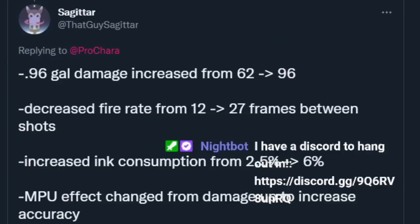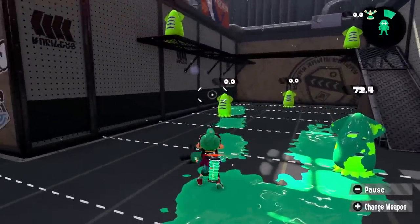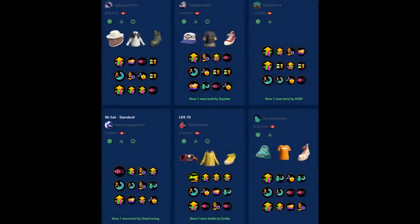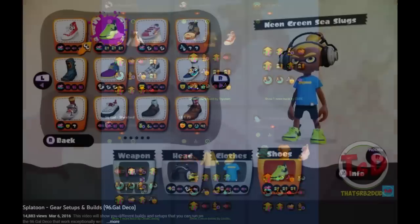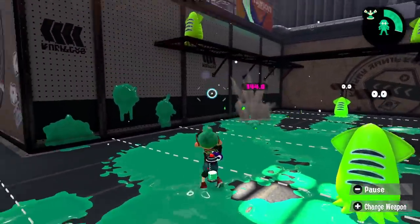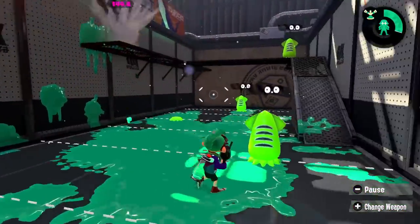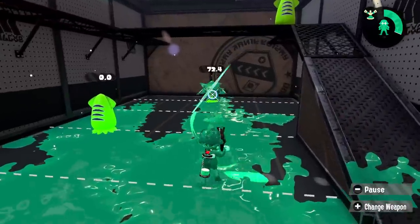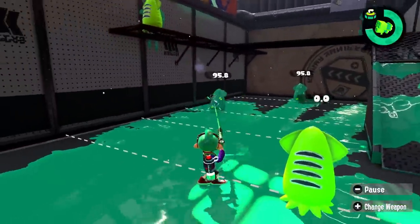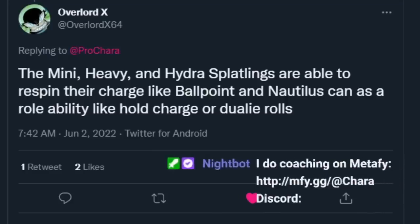96 Gal rework: damage increased from 62 to 96 but fire rate increased from 12 to 27 frames, consumption from 2.5 to 6, and MPU effect changed from damage up to accuracy. In Splatoon 3 we might see 96 get a damage buff to 70 or 72, since players like to run damage up to combo with things. But full 96 damage would be too drastic — it would just be really annoying, like having a weapon that can randomly one-tap you. It'd be basically a slightly less lethal Bamboozler.